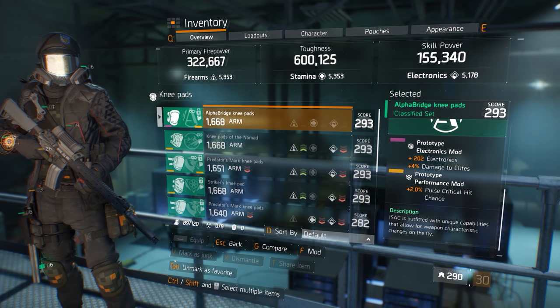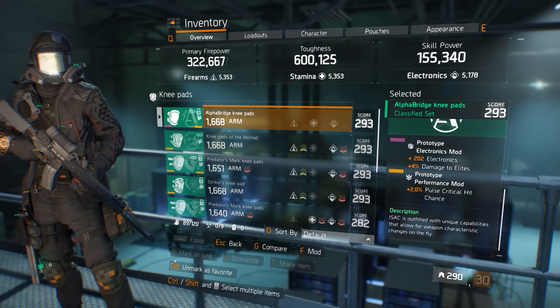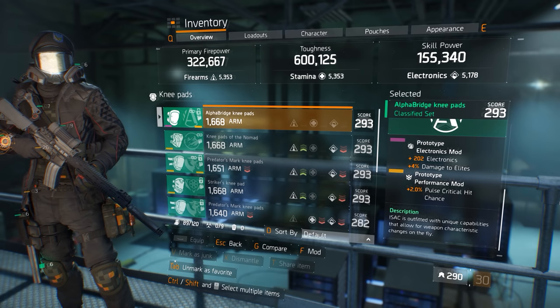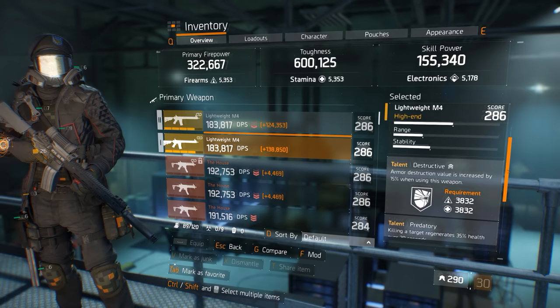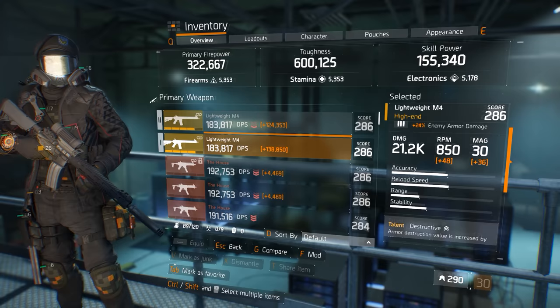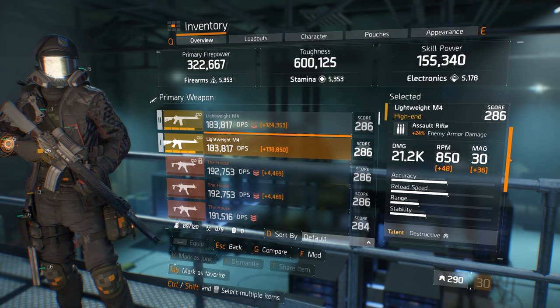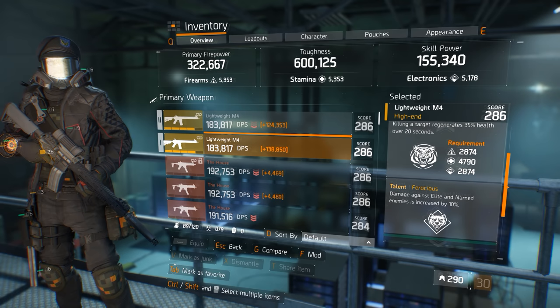Since I am crafting this Alpha Bridge build around crit damage, enemy armor damage, and damage to elites, I have chosen to equip 4 x 2% pulse critical hit chance mods, and you will see just how effective these crit hit chance mods are when used with the pulse skill. The lightweight M4 pairs perfectly with this build concept. Once fully optimized, it will add a massive 24% enemy armor damage to our totals. For my weapon talents, I have crafted this M4 to have destructive, predatory, and ferocious. Destructive adds an additional 15% enemy armor damage, and ferocious gives a constant 10% to our damage to elites numbers.